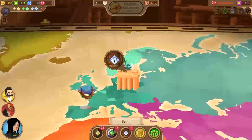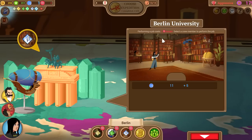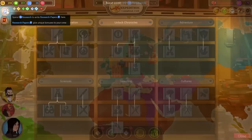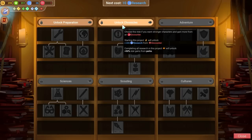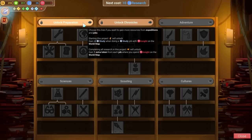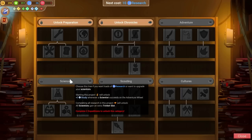On the world map, each location is a place where we can do stuff. In Berlin we can trade our insight for research, which is what I'm going to do because we need research. That's going to give us 15 and 10 — so we end up with 26 research, still not much but it's something. Now we go to the research menu. We've got to unlock a chronicle — more research is always nice, and I'd like to keep ourselves on the up and up with it.